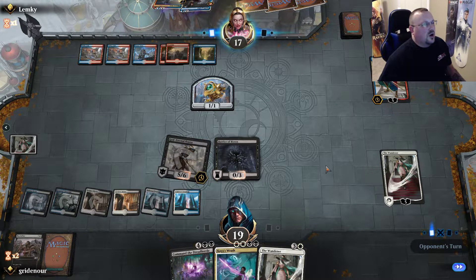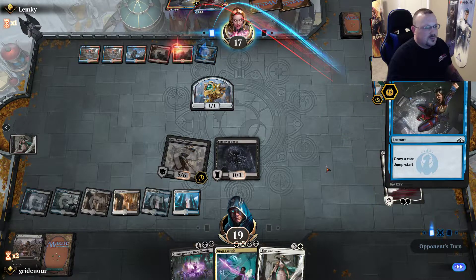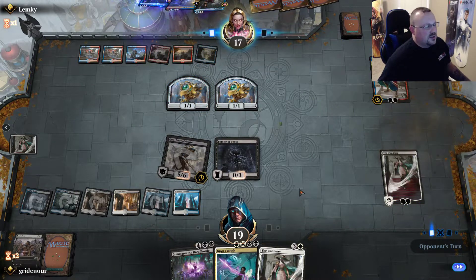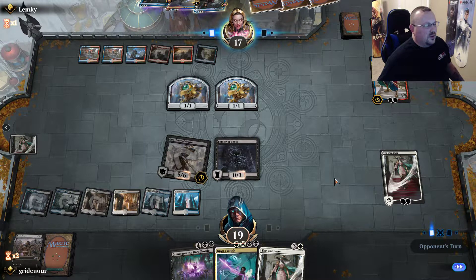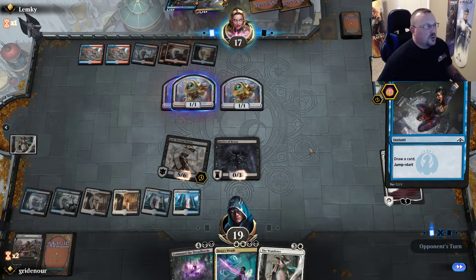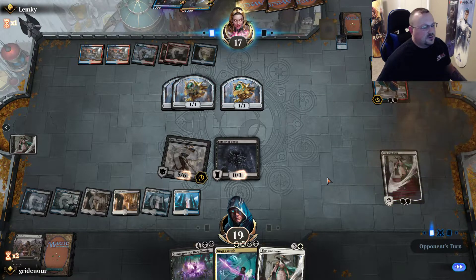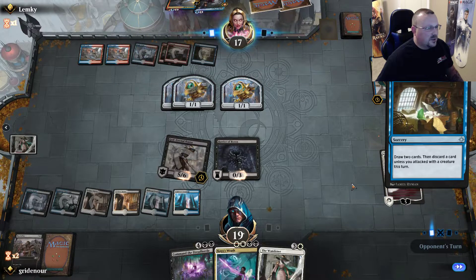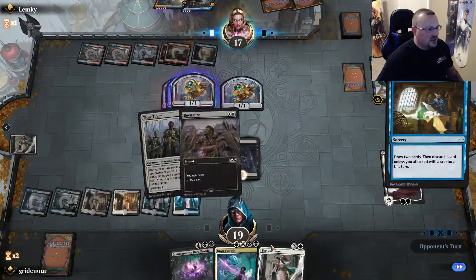We'd really like to draw some pinpoint removal — Liliana's Triumph, or Cast Down is pretty good right here, being able to shoot one. Our opponent is just trying to find answers now. There are creatures in graveyards that we can buy back, but all we have in play is a Tithe Taker.